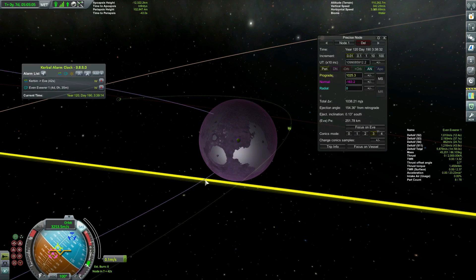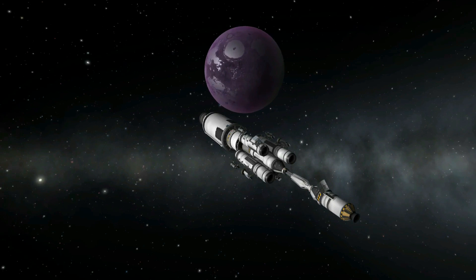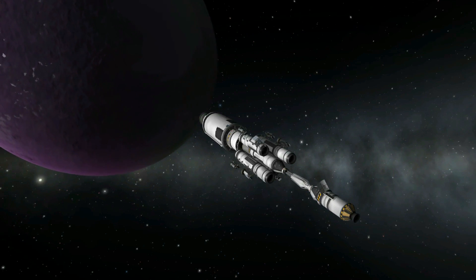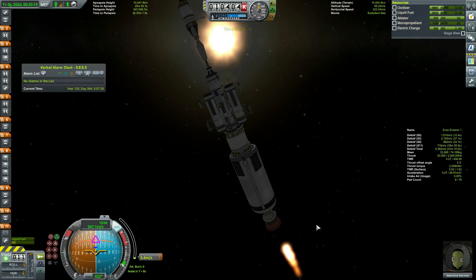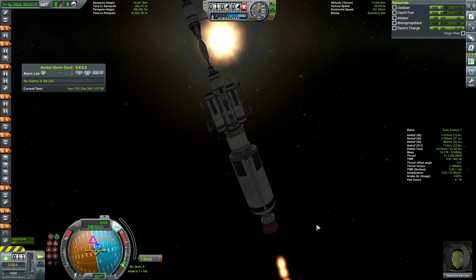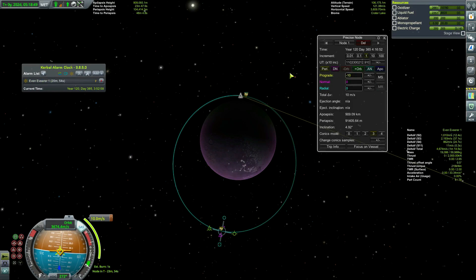And we nail it. Without much ado, we arrive at EVE. The whole idea here is that I want to at least have some control over where I land. So I burn just into orbit, then burn to make that orbit mostly equatorial, then use almost all of what's left of the transfer stage's fuel to burn down as low as possible.